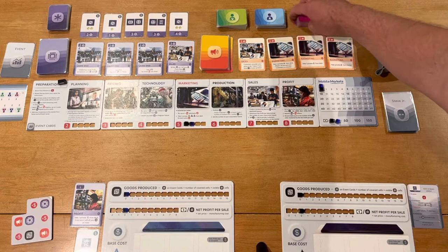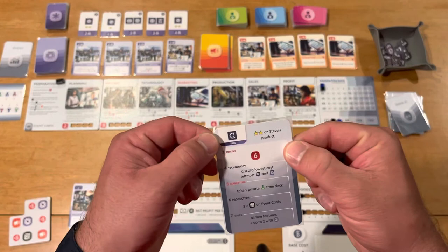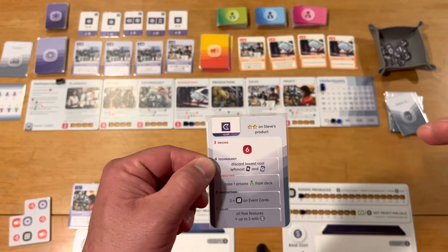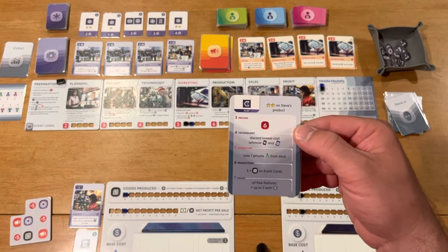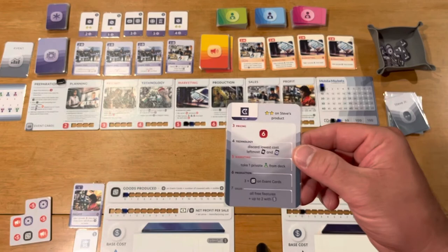In the solo mode you're competing against Steve Jr., who is controlled by a group of cards. The cards slowly give Steve stacking capabilities for each of the five rounds. If you play on easy, he doesn't get a starting card. On normal, he gets one starting card. On hard, he gets two. Each card tells you exactly what Steve is going to do in each numbered round, making it fairly easy to understand his actions.